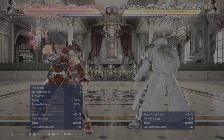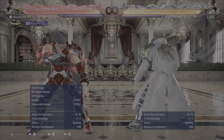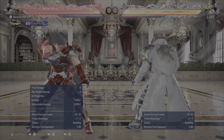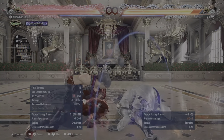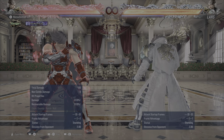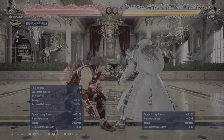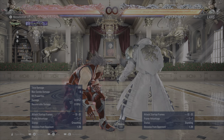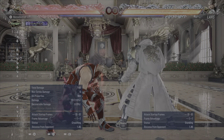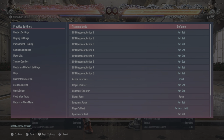A basic level-one frame trap that Lars players should know is after his Hellsweep — his down back 4. It is absolutely your turn after this if they eat this low. You're plus 5 and it forces crouch on your opponent, and you're crouched as well. Some people have asked me: how do I check them after this? The go-to check is while crouching down forward 2.